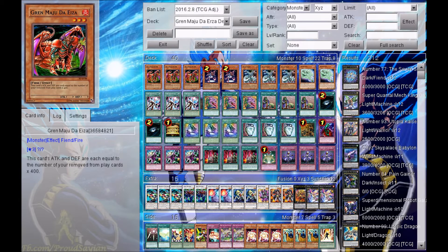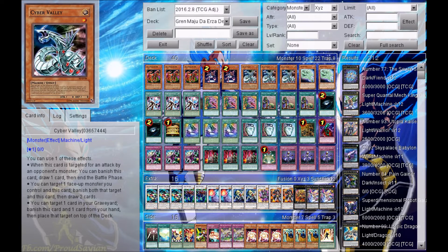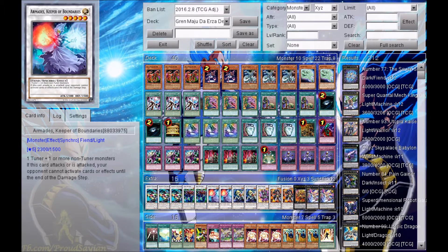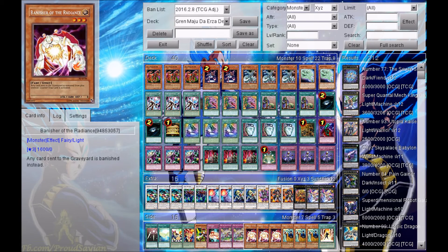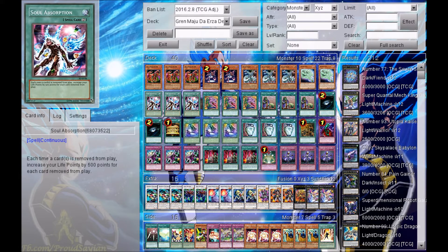Now I'm just going to go over the deck profile itself. First the main deck, then the extra deck, and then the side deck. Starting off, I'm playing 3 Grand Modu the Urza, 2 Necro Face, 3 Cyber Valley, and 2 Tuning Gum. That is it for all the monsters in the main deck. If you guys want to pop Performapal Life Swordsman, Banisher of the Radiance, or Banisher of the Light into the main deck, you guys can easily do so.